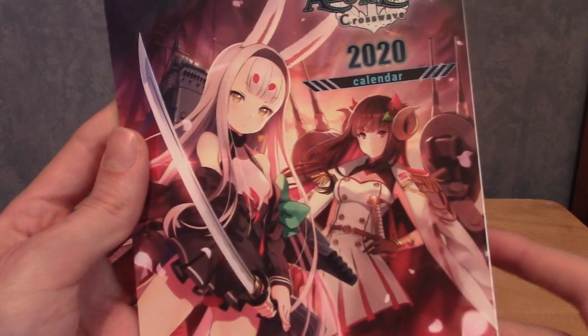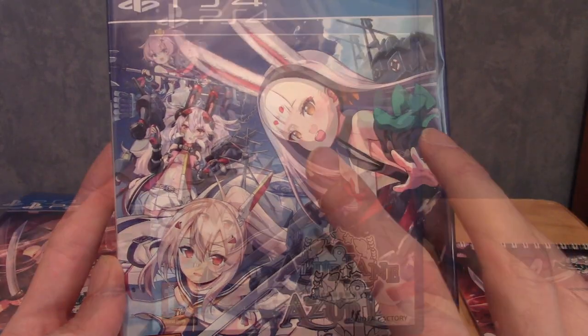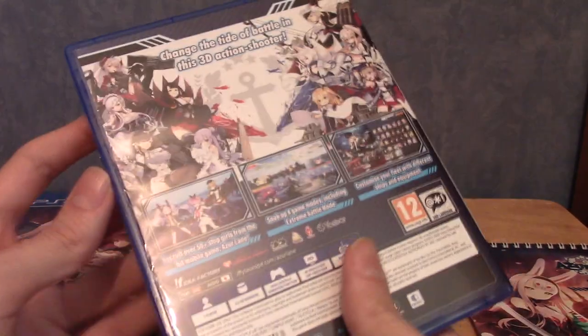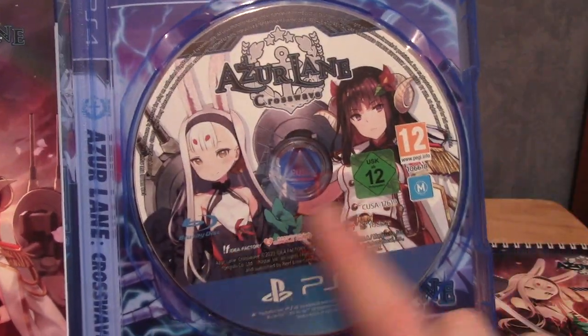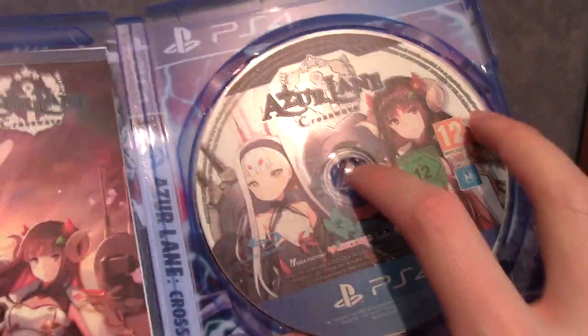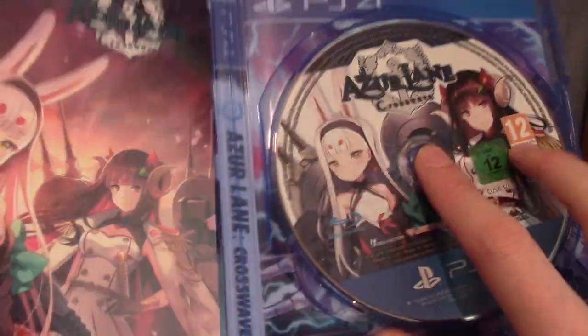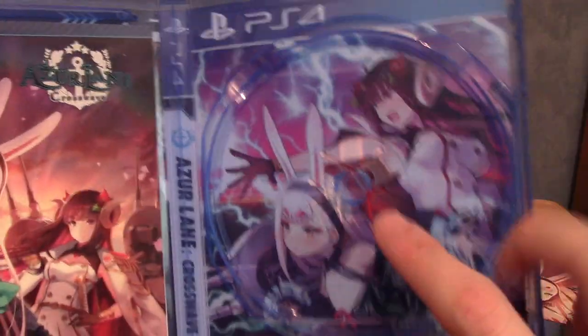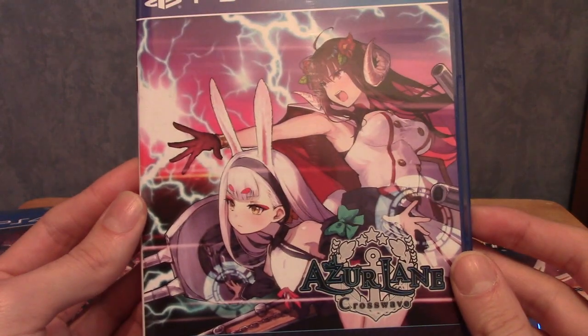The reason I got this is I kind of want to support the game, and also we have a lovely desk calendar, which we'll also take a look at. So first I'm going to crack this open. We've got the cover, the disc — I'm guessing these are game-exclusive characters, maybe introduced in Crosswave and added to the mobile game later. We have the same cover as the box for the manual. However, I was wrong about the reversible cover — it does seem to be different, so I'm going to apply it. That's the new cover. I slightly prefer this, though the original is pretty cool too.